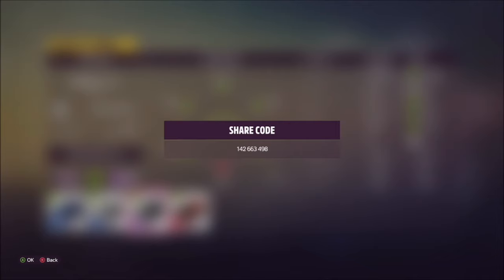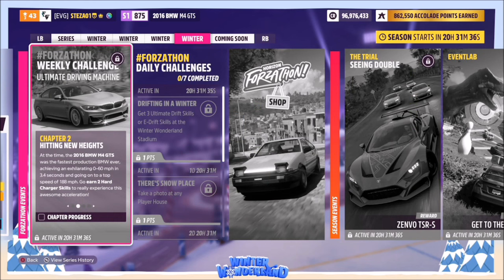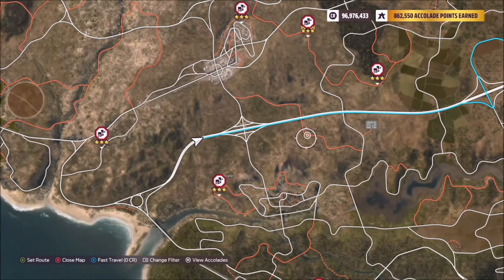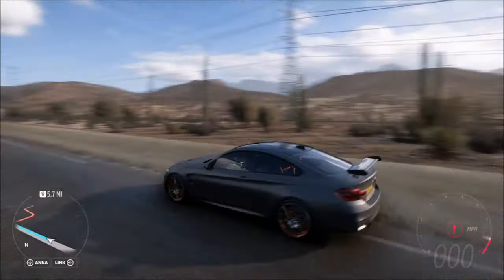The first challenge wants you to earn two hard charger skills. A hard charger skill is effectively when you get a burnout skill closely followed by a speed skill. You don't have to have a really short run up between the two - you get about 10 to 15 seconds after the burnout skill to get the speed skill. I recommend doing it somewhere nice and straight, so I'm doing it on the highway.